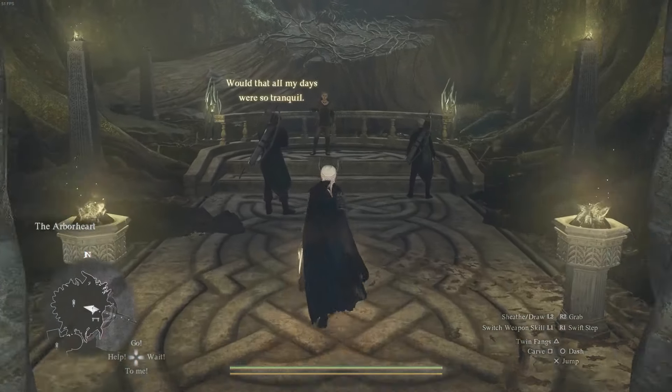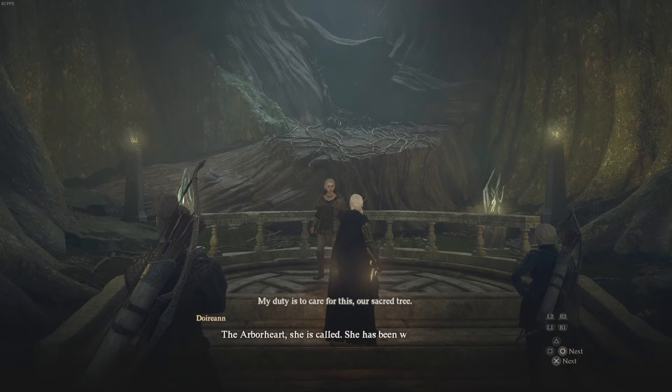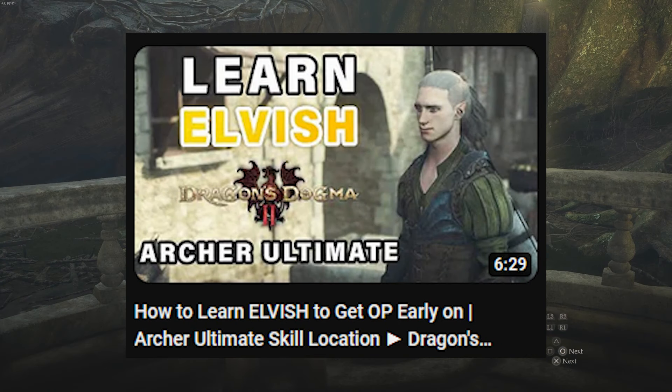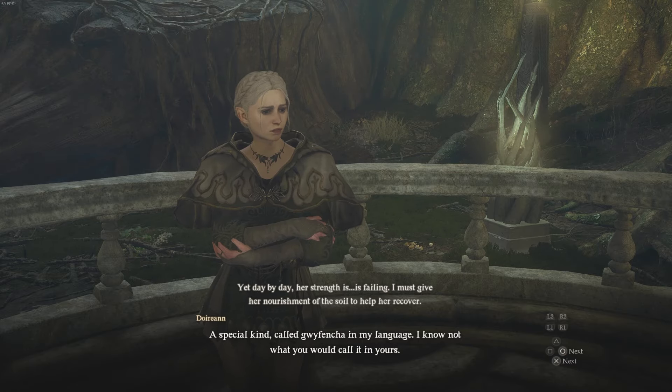In this video I'm going to show you how to do the Ailing Arbor Heart quest which is in the Elf Village. You can only unlock this quest from this NPC once you have learnt Elvish. If you don't have Elvish learnt already, go ahead and watch my video linked in the description on how to do that and also get the archer ultimate skill, and then proceed to finding this NPC.